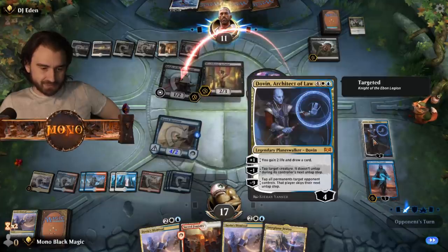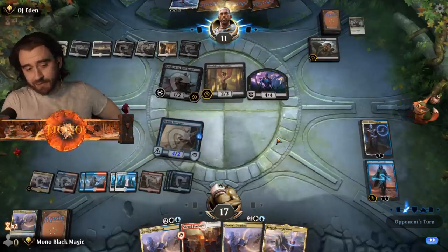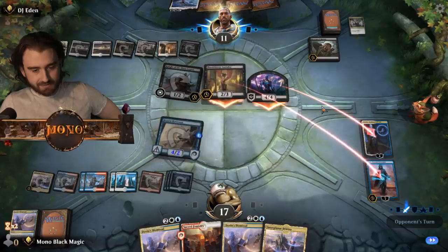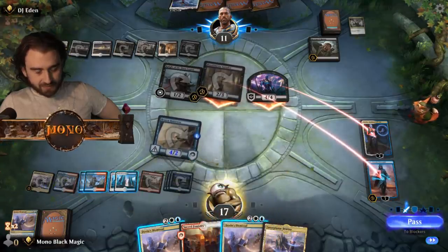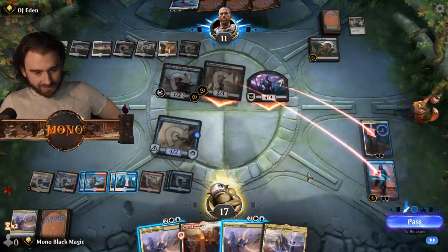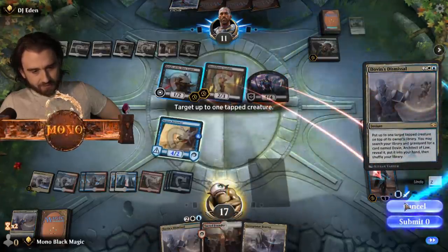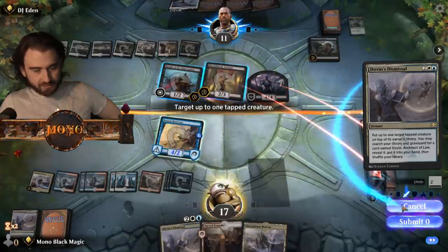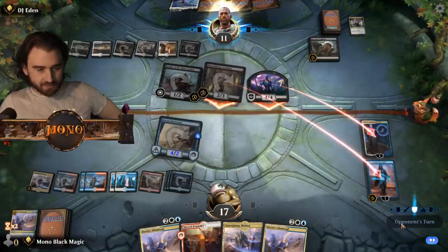Oh, we're gonna put your attackers here, mister. I'm gonna go in there. Well now I kind of feel like letting them resolve and finding the Dovin again, or I can put this on top. Yeah, that's cool. Target — oh, it has vigilance! Okay, I can't do that.